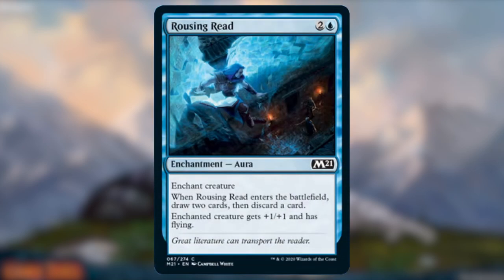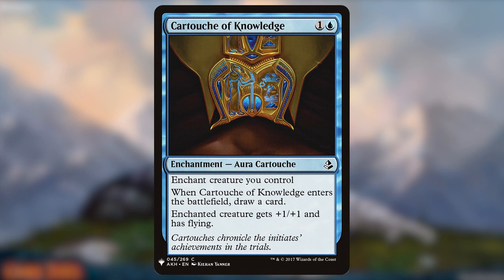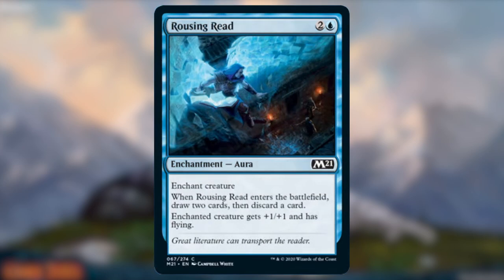Rousing Reed. Auras are not generally that popular in cube unless they're removing an opposing creature, but Rousing Reed does a fair bit. It's similar to Cartouche of Knowledge, but lets you draw two cards and then discard one, rather than just drawing one card. That sort of card filtering is always nice to have, and granting something +1/+1 and flying can sometimes turn the game in your favor.